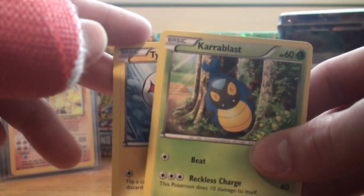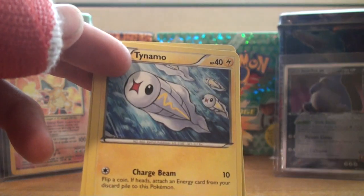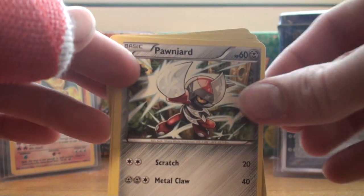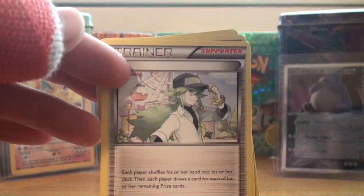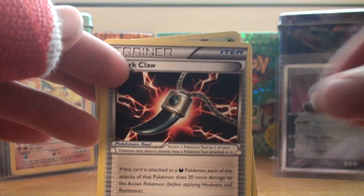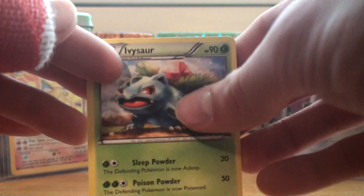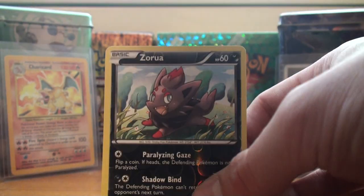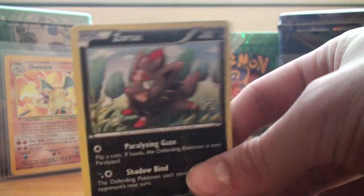For the uncommons and commons, we got Carablast, Tynemo, Eevee, Pawniard, Larvesta, and ooh — Dark Claw — I'm gonna set that aside, I'm going to use that in my deck too. And Ivysaur. So for the reverse, ooh nice, got a Zorua reverse — not the one with Ascension, but that's still good.